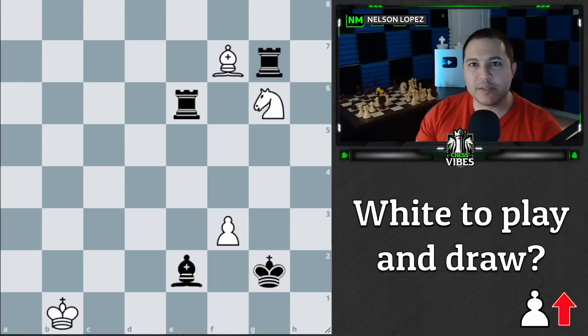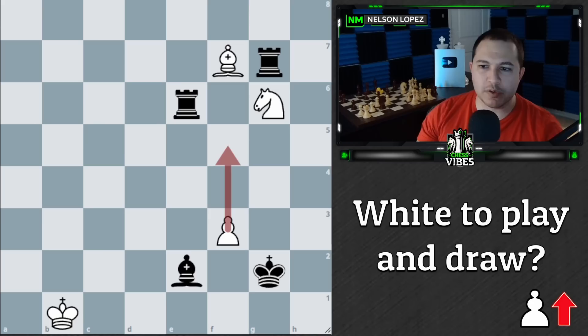Hey guys, today's position is a fun one. It's white to play and draw from this position. The pawn is going forward. What move should white play here?